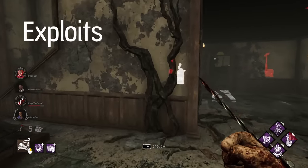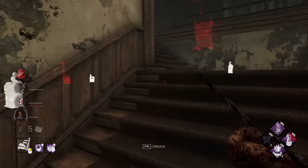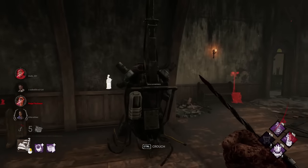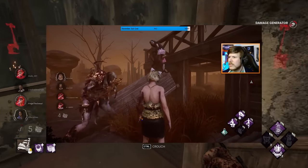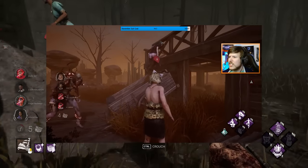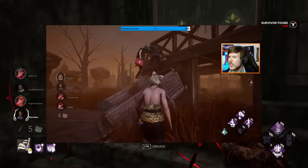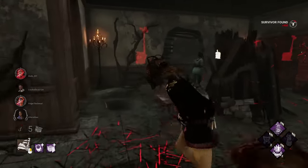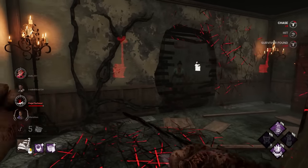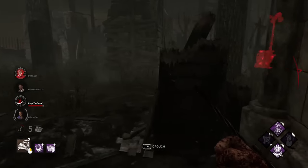Next up there are exploits — when a user takes advantage of an element in the game which doesn't feel intended. For example, being able to damage an enemy from a location it cannot reach you from, or in Dead by Daylight, survivors hiding in an inaccessible location, basically taking advantage of an in-game bug, be it in the level design or something else.